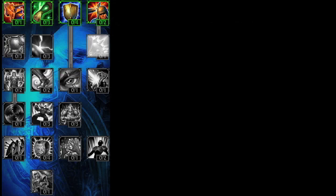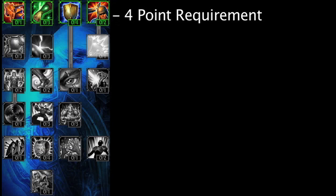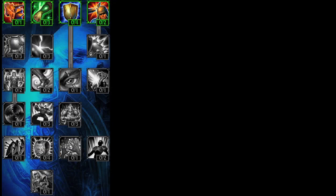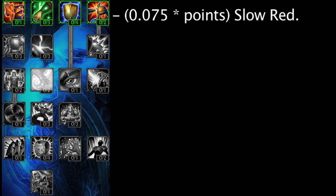Bladed Armor now only requires 4 points in the defensive Tree, but still requires 2 points in Tough Skin, and remains unchanged otherwise. The following Masteries require 8 points in the defensive Tree. The Indomitable Mastery has been renamed to Unyielding, but still has all the same effects from Season 2. Relentless is a new Mastery which reduces the effects of incoming slows by 7.5% times the amount of points in the Mastery.